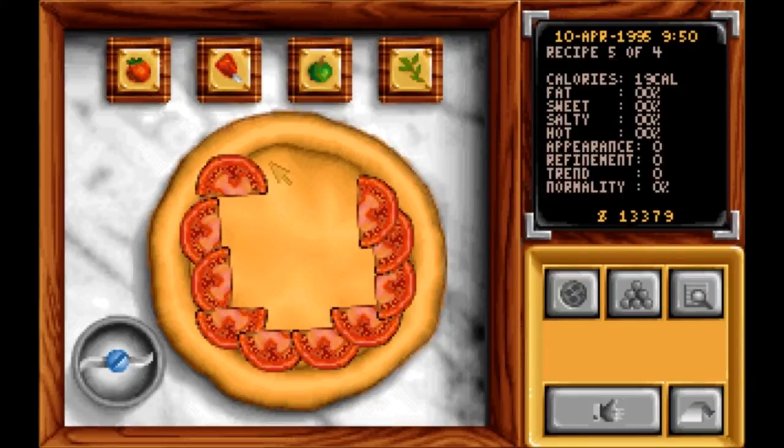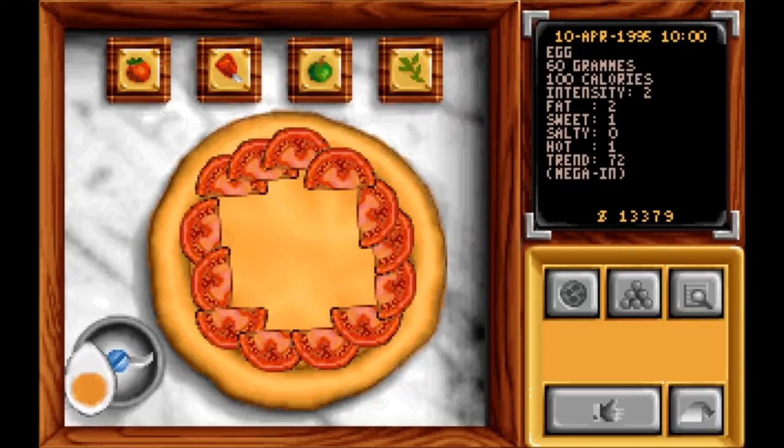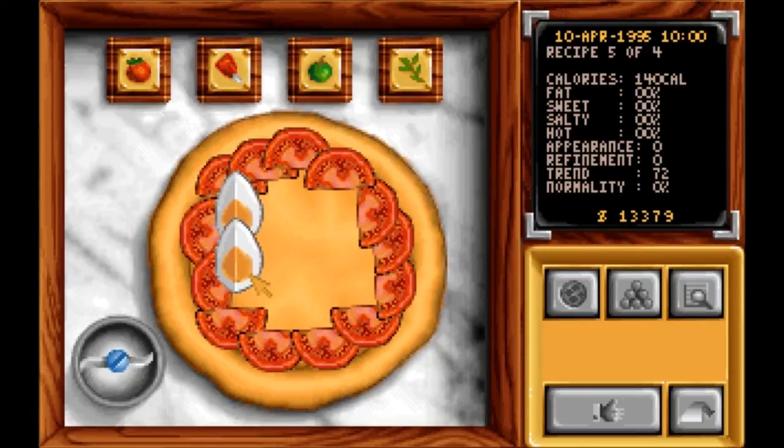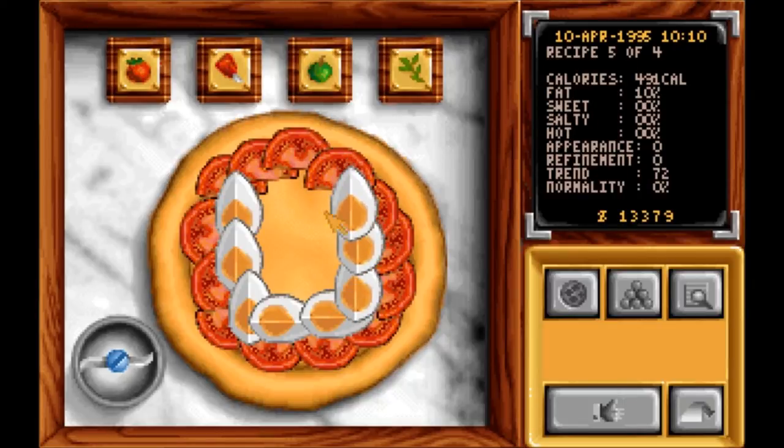Now what was it? Eggs, olives, and bacon. We'll just pick a cheese. The eggs are going to be here, I think — yep. Now watch: the trend is mega in. See how it says 'mega in' over there? This item is mega in. So this is going to bring quality — the scoring is going to be good. People are going to want to buy this pizza. Now we're going to have to go buy supplies because we don't have any of the cheeses.